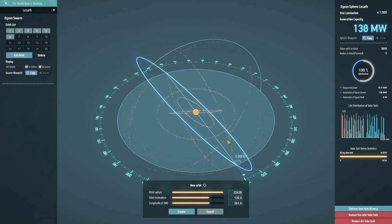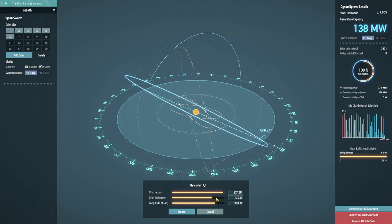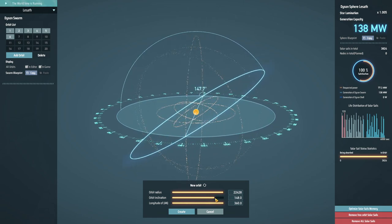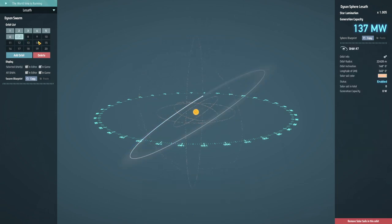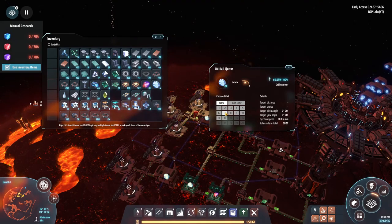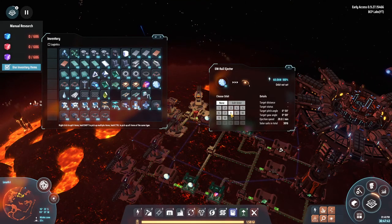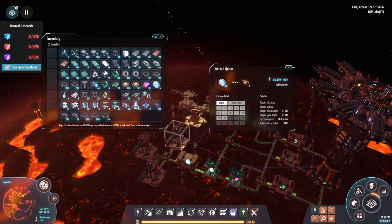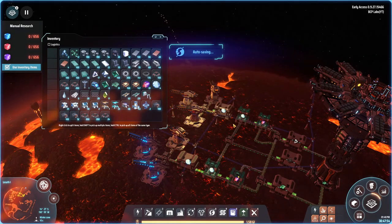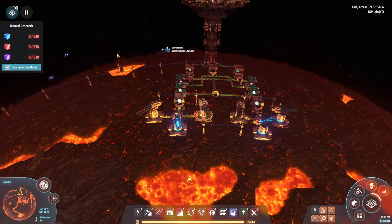I think the next thing I've got researched is the frames where we start making actual spheres instead of just swarms. Let me bring the inclination down a little bit more and create a few more orbits. I've got orbit seven, eight, and nine set up, then going over here for ten, eleven, and twelve.